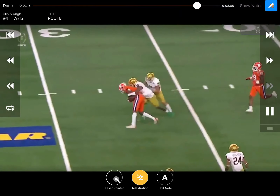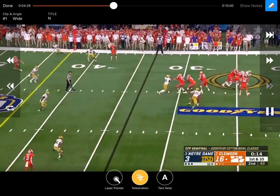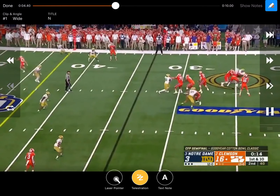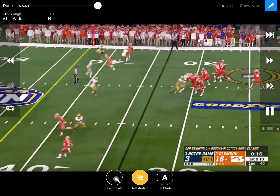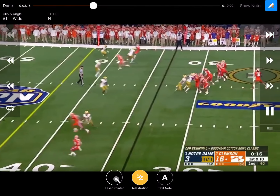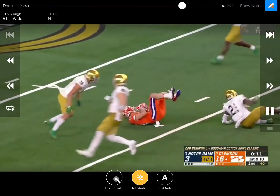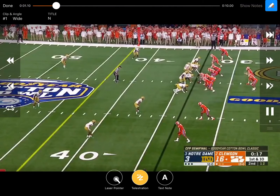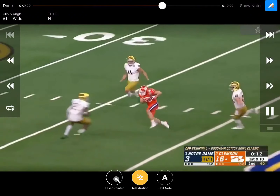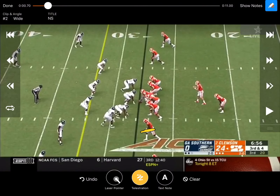Really good route right there — good job getting open and creating an explosive play in a big game. Here's another example from the semi-final game: Hunter Renfro, you can see him running that corner post again. They had been running smash routes with the corner coming from number two quite a bit in this game, so of course they're going to run this constraint off it. You can see him going vertical, corner post, back across his face. Quarterback — really good ball down the middle — able to beat underneath coverage. Hopefully we can keep that backside safety off a little bit more. Really good route; probably don't want to drag that back foot, but really good play.